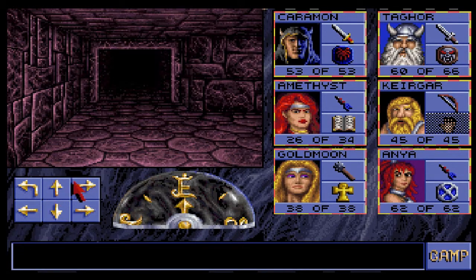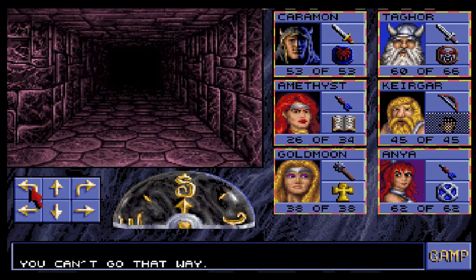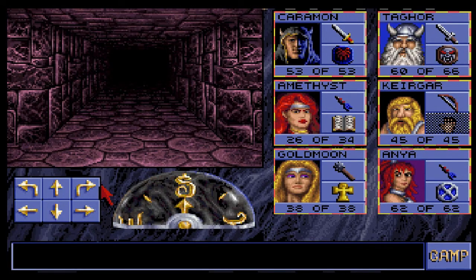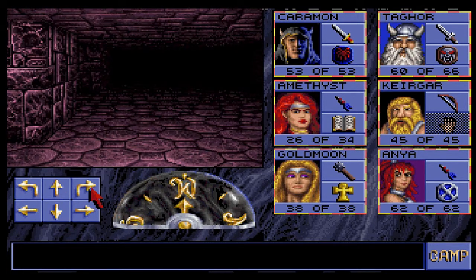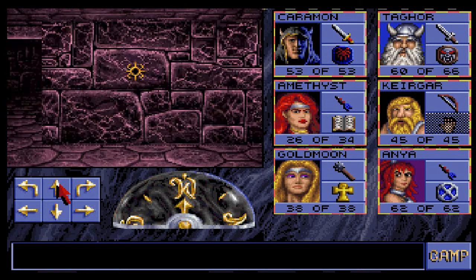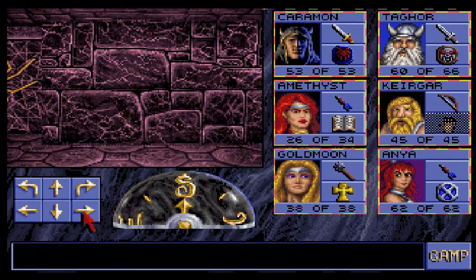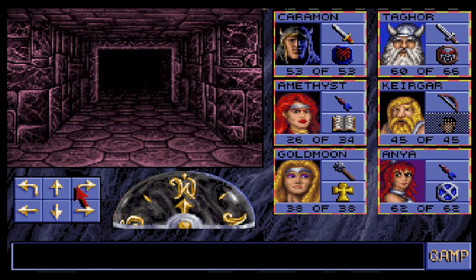Wrong way. Click, click, click, click. Remember this? Combination lock. Click. Actually — there's a room. All right. So I'm not sure what I'm supposed to do here to get in.